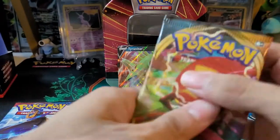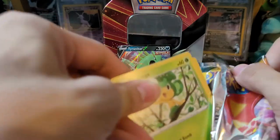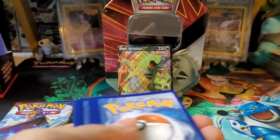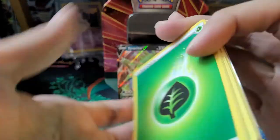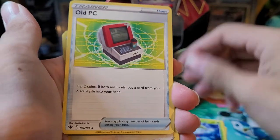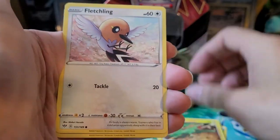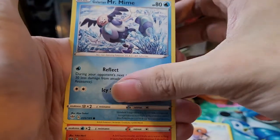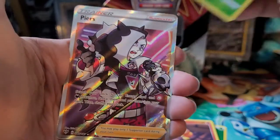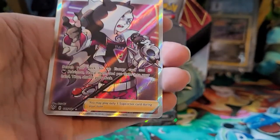Onto the second pack with Darkness Ablaze. Here is the code card, go forward to the front. We have a grass type energy, Steenie, Old PC, Earthworm, Pansage, Electric, Fletchinder, sorry — Mr. Mime, Torchic, reverse holo of a Pansage which is the uncommon, and a Pierce Full Art for the rare. All right, I will take it — I'll definitely take an ultra rare hit.